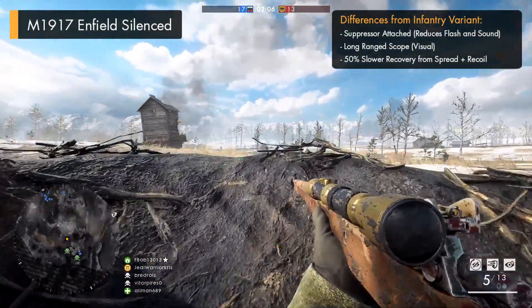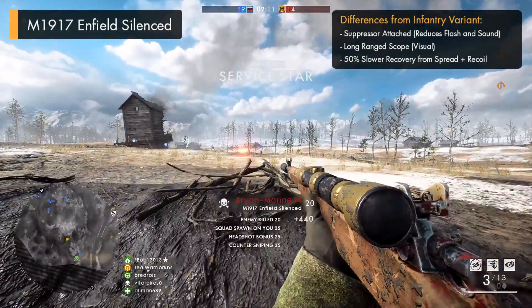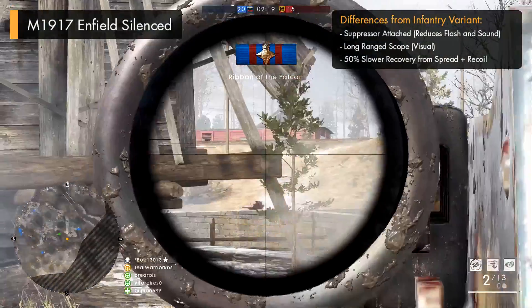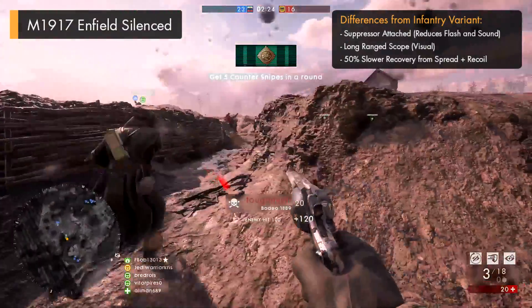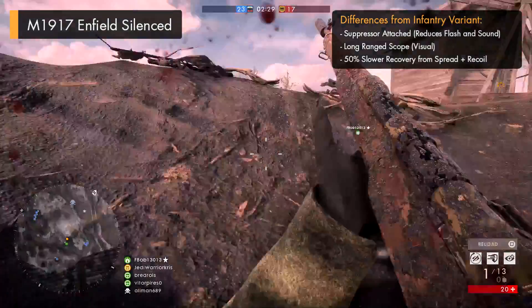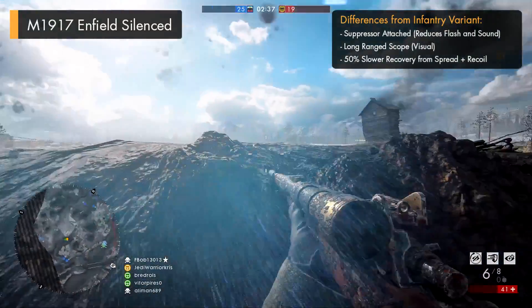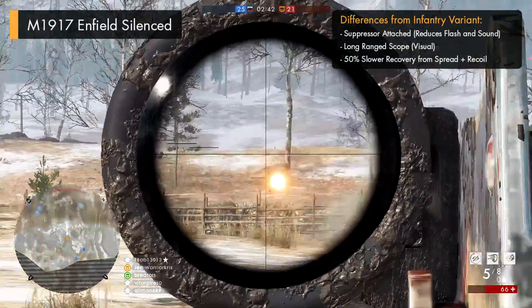The first variant I'm going to run over is the M1917 Enfield Silenced, one of the most unique weapons — not just from the update, but in the whole game — down to it being one of the only guns to have a silencer at the end of its barrel. And the fact that it's essentially a sniper rifle with a high-powered scope makes this variant all the more interesting. But believe it or not, that silencer doesn't actually do very much, as firing off guns in Battlefield 1 doesn't make you pop up on the mini-map like in past games. The only benefits are a slightly reduced muzzle flash and obviously less sound, and of course it just feels really satisfying to use.